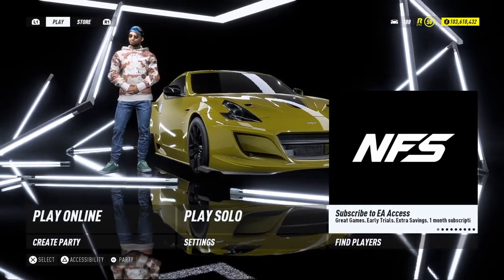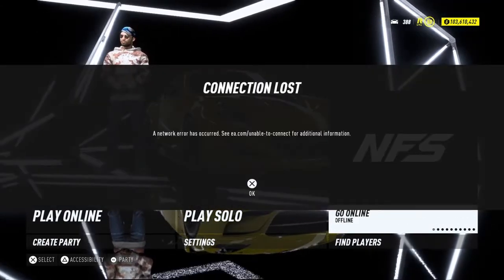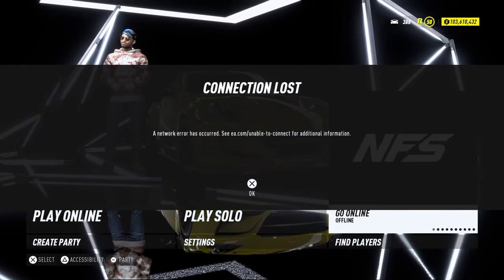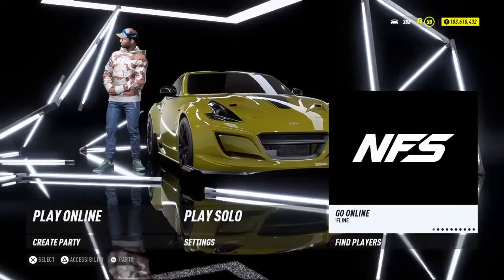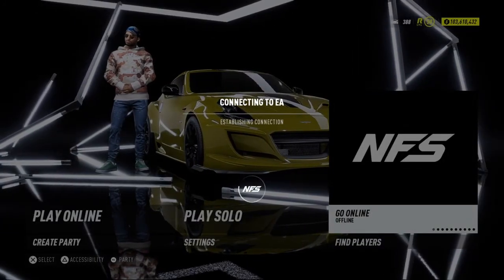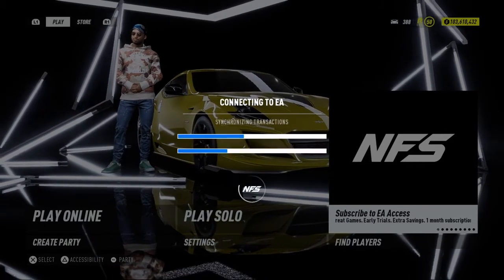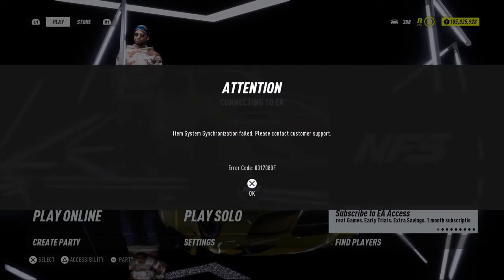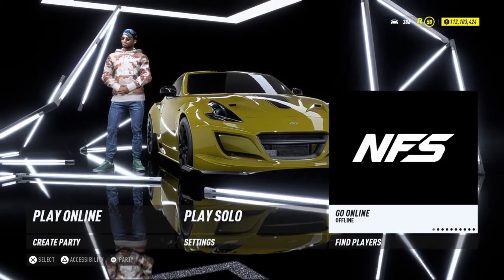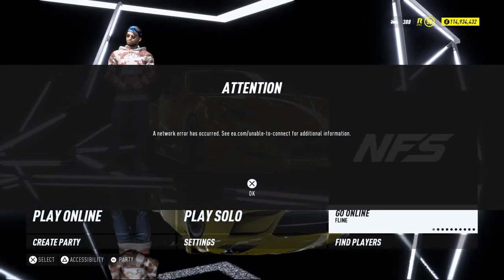Now if you double tap your PlayStation button you're gonna get back to your internet screen — disable your internet. When you do that you're gonna get a message. When you get that message, just go online. Then disable and enable your internet, go online. When you go online you're gonna get the message again. When you get this message just double tap your PlayStation button.